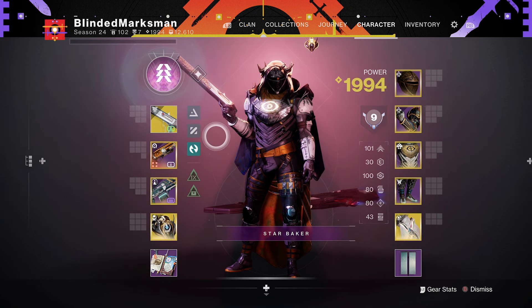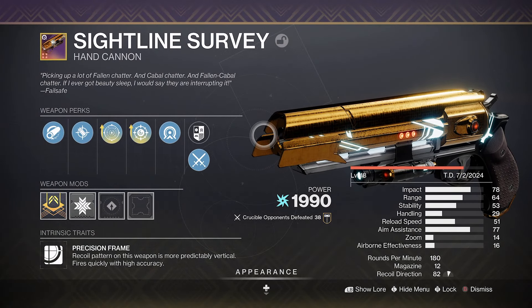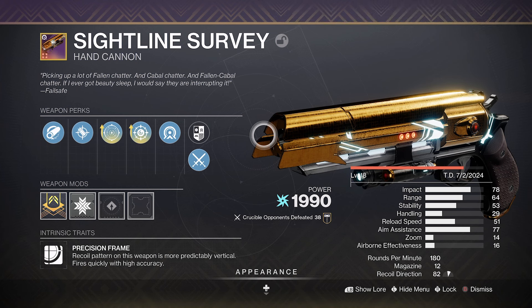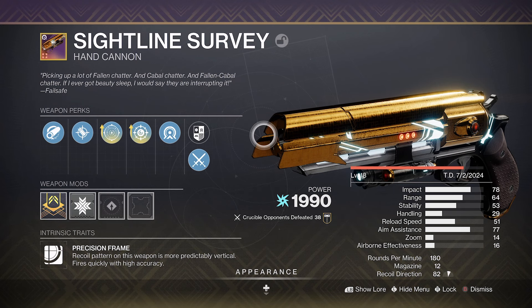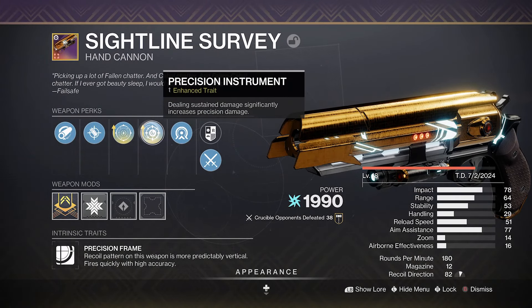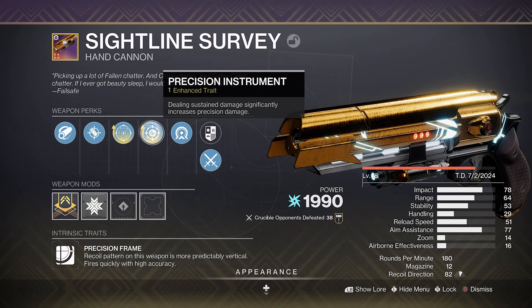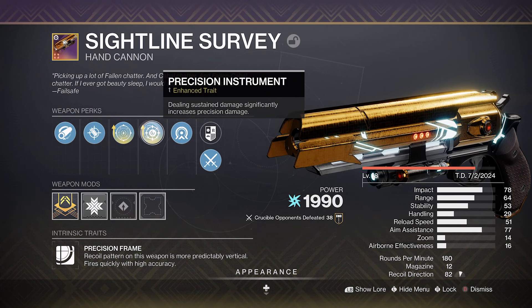Alright friends, well, that was the Sightline Survey — just a quick couple of matches. When I do live comms, I kind of just record my first three games to get an initial reaction. Taking some positives out of it, the Sightline Survey is definitely one of the best 180s I've used — probably the only other one that felt good was the Posterity. Precision Instrument — I felt like I was three-tapping a couple of guardians and not getting the kill, and then there were times I felt like I was missing and then got the kill. Maybe it's just inconsistencies, maybe it's just lag.